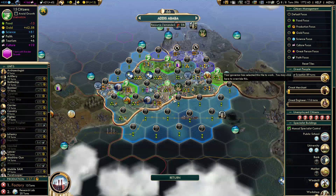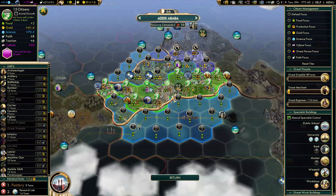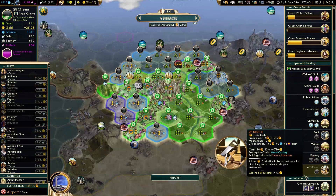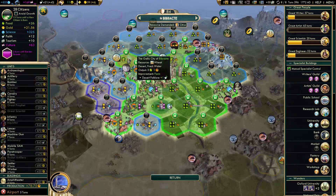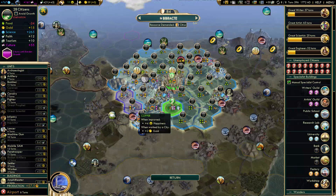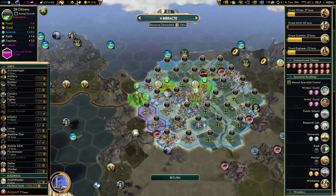Addis Ababa has a Holy Site right here. I don't necessarily want to focus food in every single city because I need production in some of them. Addis Ababa is one of the cities I need production in to get a factory and research lab faster, so I'll leave it like this — no changes in my capital. Lock the engineer slots. It will grow in 13 turns. I should redo all these assignments manually. I don't really need a lot of faith anymore — I think I can pass on Mount Sinai. I can still get useful things for science, mostly science buildings. Not sure if I can get enough science for a research lab, but I'll check.